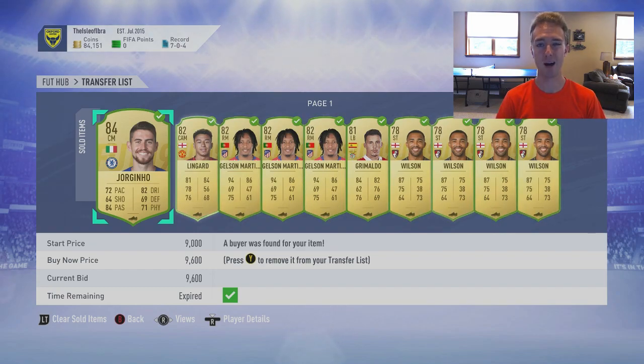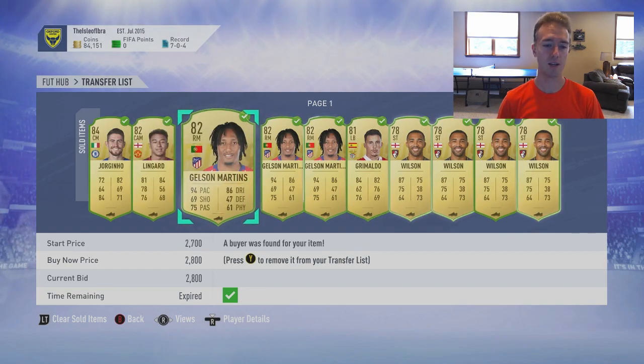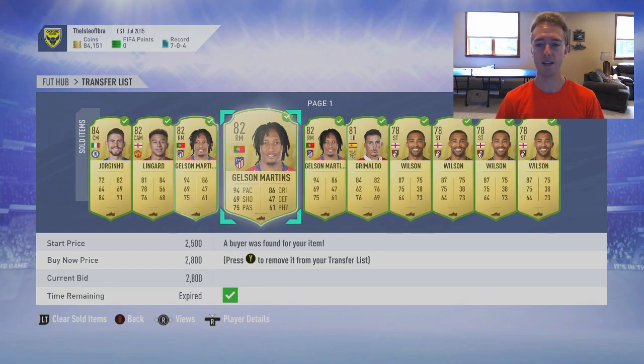What you can do with these cards is just monitor them for a day or so, and then you'll be able to react when you see their price go down low. You know it's going to go back up the next morning. Lingard I got for 8k and sold for 11,000 — a big money maker. Gelson Martins I got for around 2k and sold for 2.8 to 2.9k.